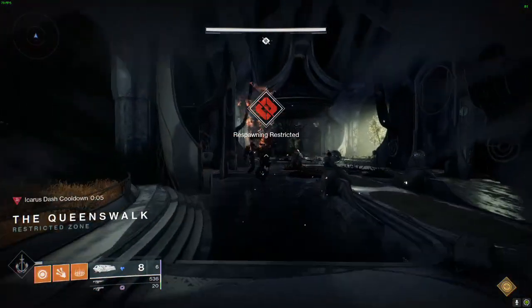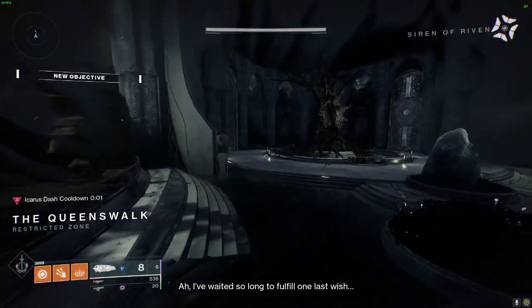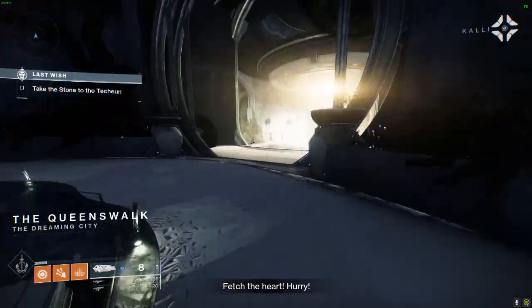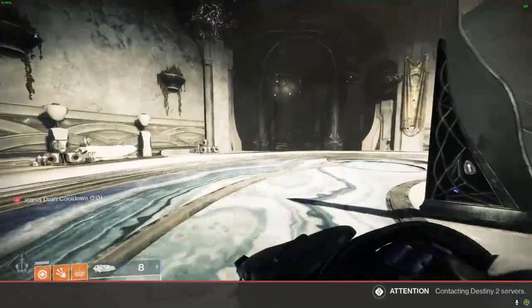You see 'respawning restricted' — you need to get past the first door before that shows up. The second door doesn't really spawn in, the vault door doesn't spawn in, and the covering over the hole in the back of the room also does not spawn in.